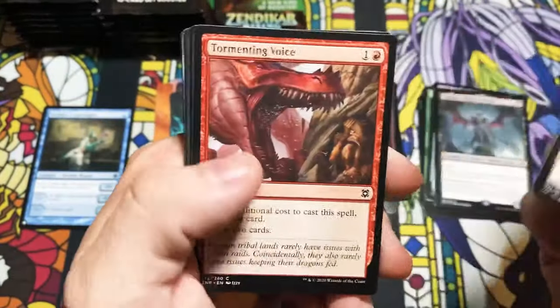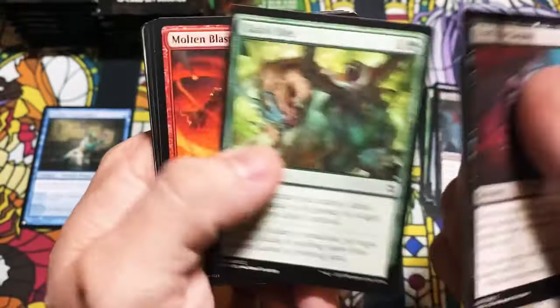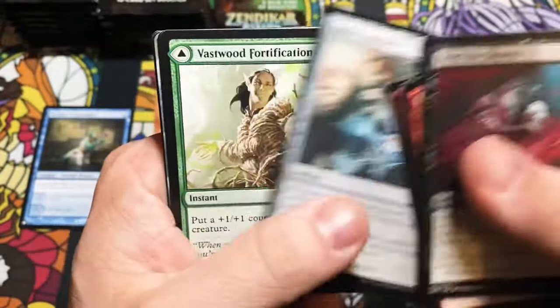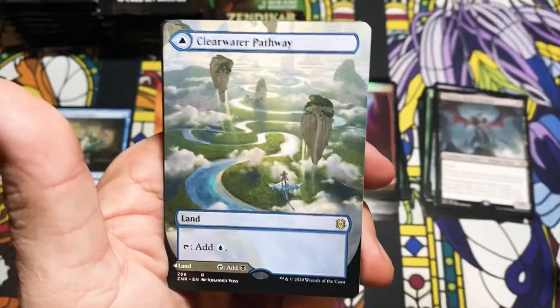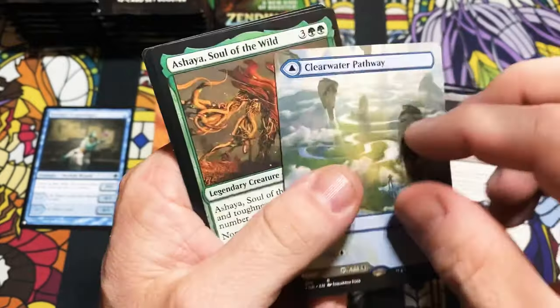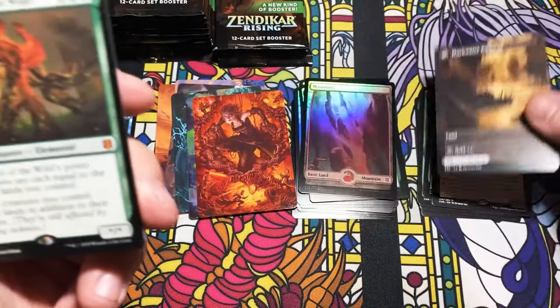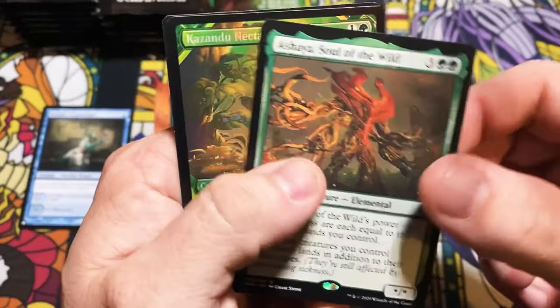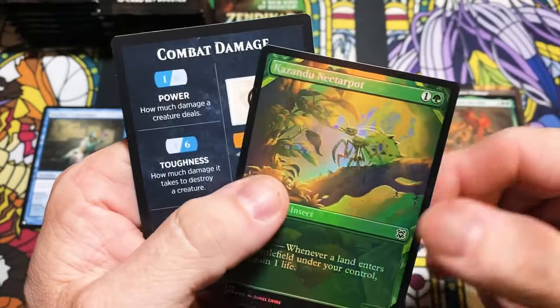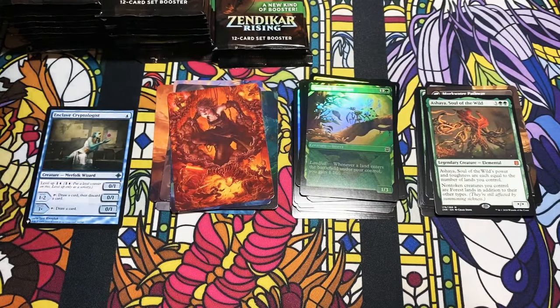Nahiri — there we go! Full art foil land, love it. Feed the Swarm — that is a good uncommon; whoever thought black would have enchantment removal, not me. Full art pathways — some of my favorite cards out of this set. This is a good pack: we got the full art pathway, and then we have a Shia — look at that, mythic — and a foil Nectar Pot. That's a heck of a pack, we'll take that any day of the week.